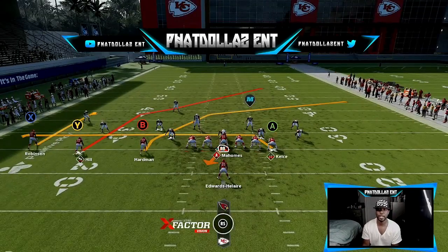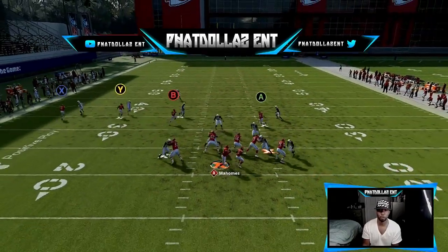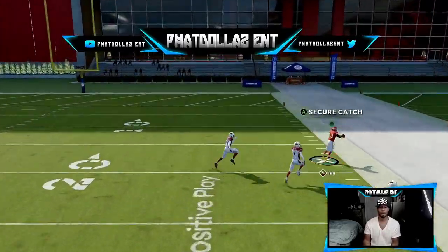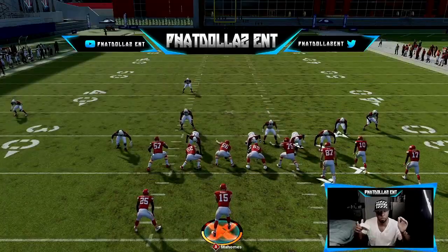We're looking for either B or Y, whichever one gets open first. There's B, and Y has a little separation right there — we throw it all the way down the field. Possession catch to the sideline and we style on them. Drop a like on the video.